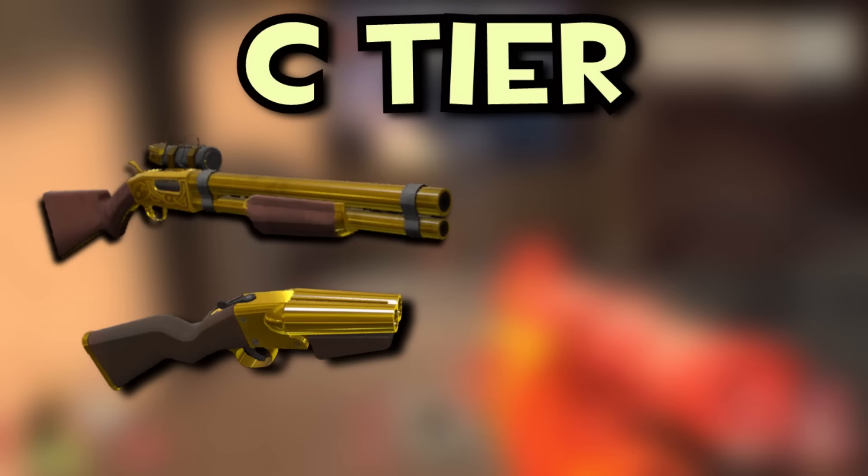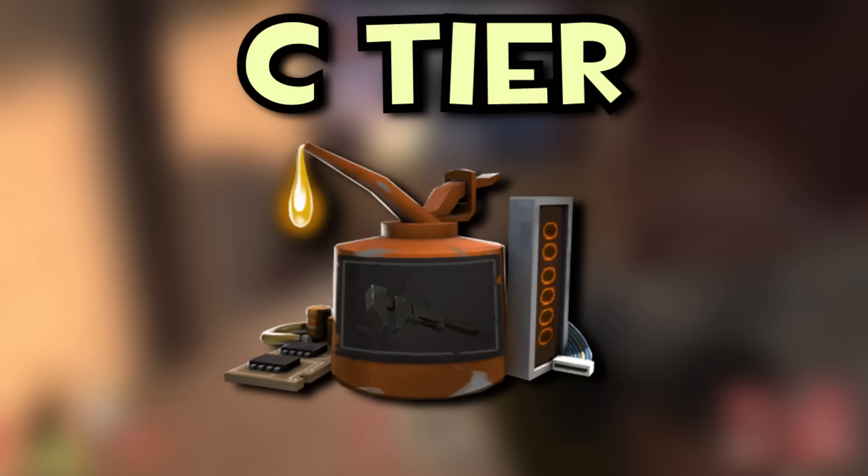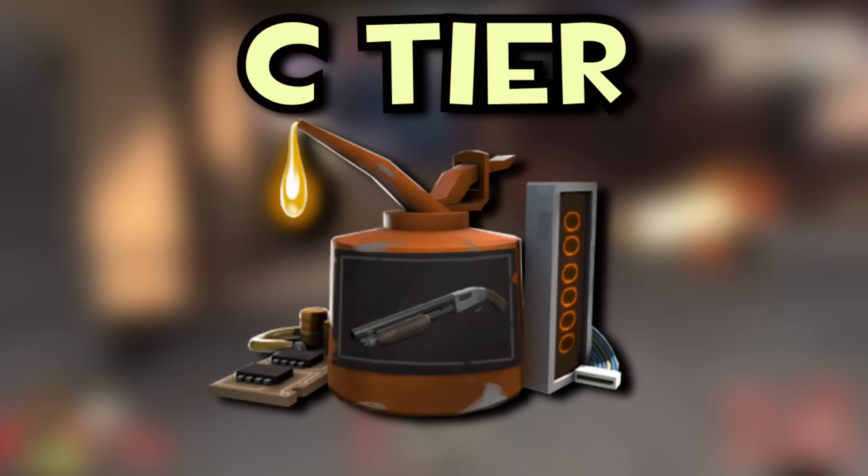Now for the largest tier on this list, the C tier — five Australiums and seven killstreak kits. For the lower tier Aussies, we have the SMG and the Ambassador both at 12 keys, and the Frontier Justice, Force of Nature, and Black Box all around 17 keys. For the killstreak kits, we have the Stock Knife at 13 keys, the Wrench, the Iron Bomber, and the Stock Grenade Launcher all around 14 keys, the Conniver's Kunai at 15 keys, the Shotgun at 16 keys, and the Original at 17 keys.